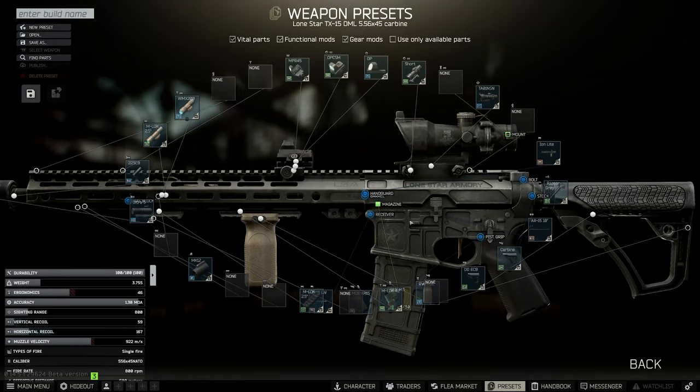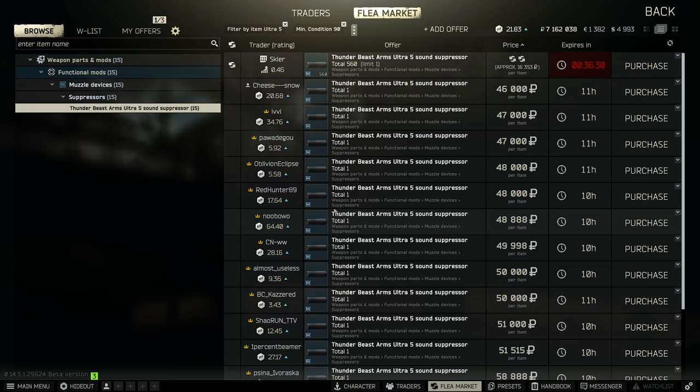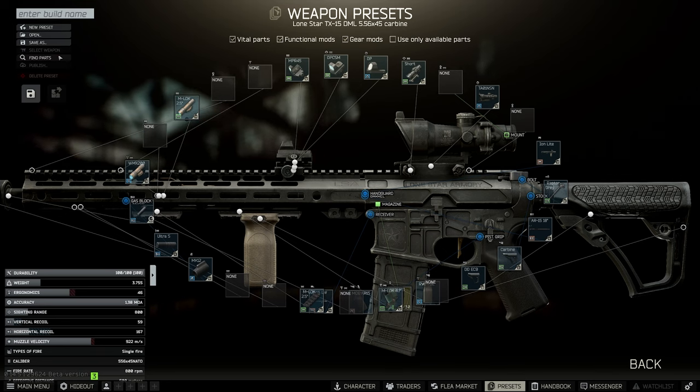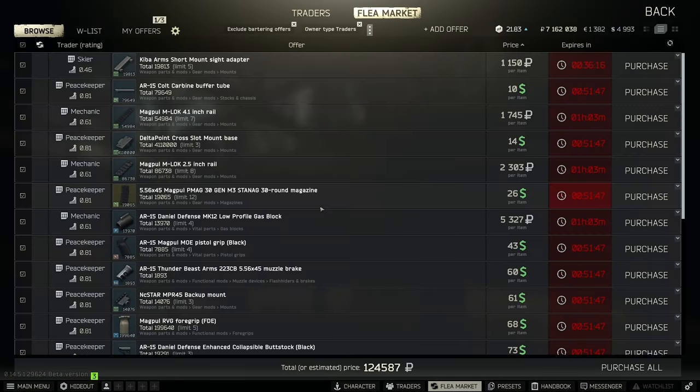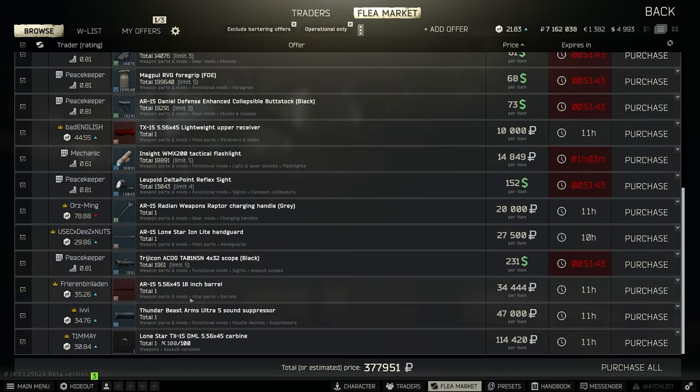Now with the preset made, we're going to go into some of the ways that you can save money while building this gun. Normally in order to buy the suppressor off the flea market we're going to be spending anywhere from 46,000 to 50,000 rubles on it, which is quite a bit to ask for anything quote budget. So instead of trying to spend our money on a suppressor that's only okay at best for that price, we'll instead hunt on the flea market for a pre-built TX-15.